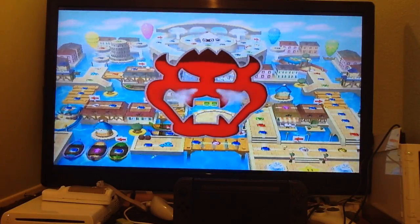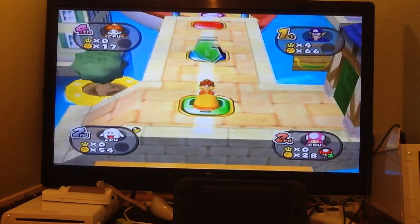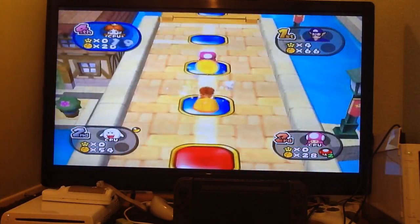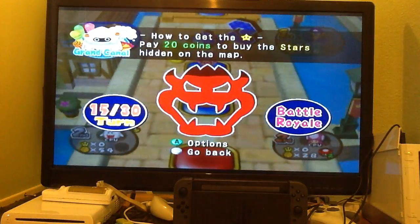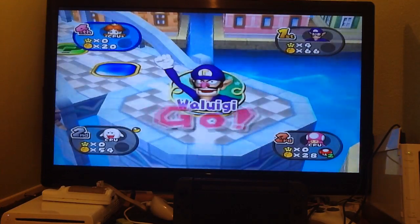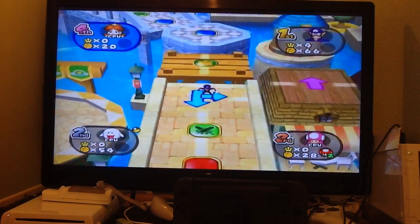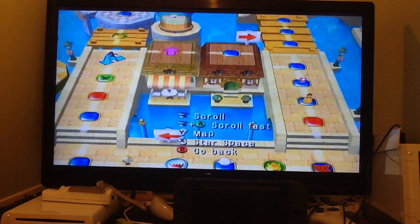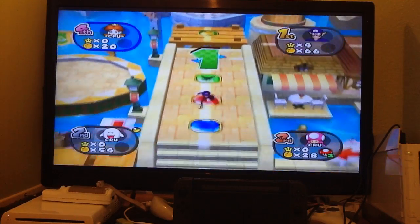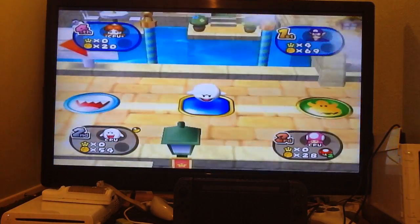Okay, next turn is going to be Bowser time again. Four. I land where Toadette is, or I land on my blue's boat. I think Toadette might actually get the star this time.